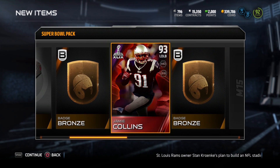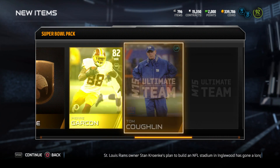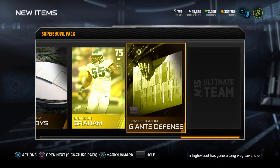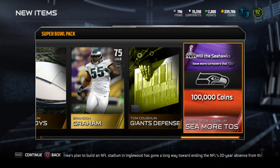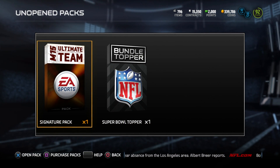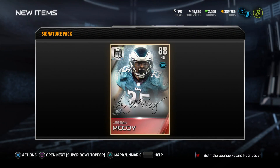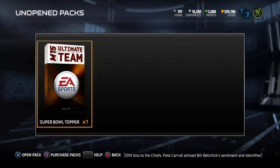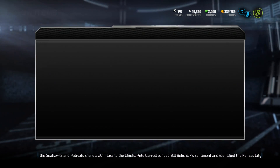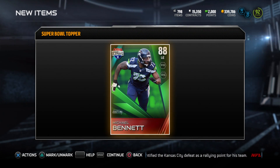The last Super Bowl pack of the day gives us Jamie Collins, a 93 overall elite. We'll decide later whether to keep him, use him in a set, or sell him. The signature pack yields LeSean McCoy again, and the Super Bowl topper is Michael Bennett, a Road to the Playoffs elite and a Seahawks player.